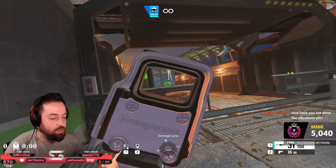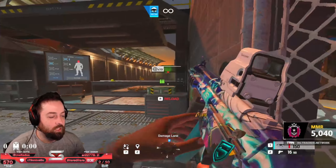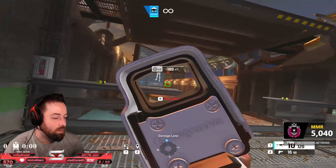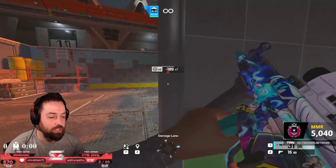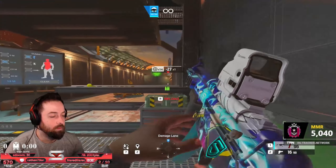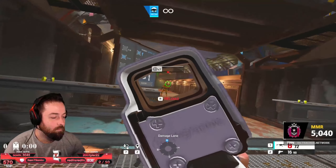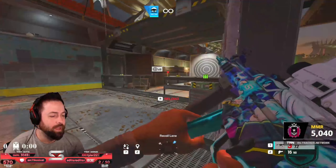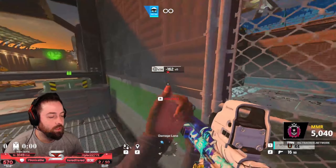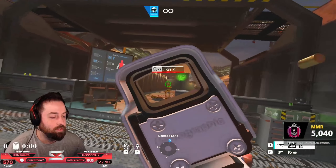Here's how I test it: you do side strafes, try to keep your crosshair on the head as you move, mix it up — turn and then stop when you hit the wall. That was bad, but my overall accuracy with this scope compared to others wasn't amazing.